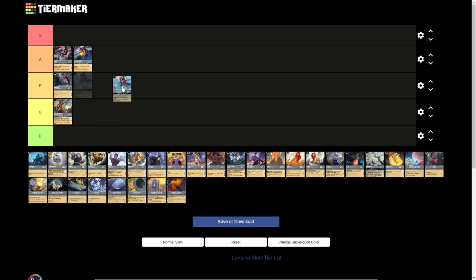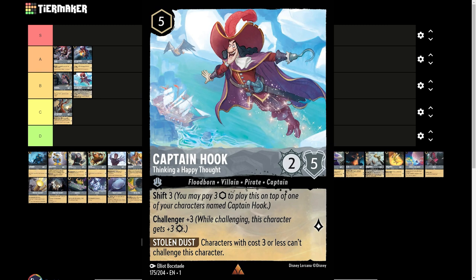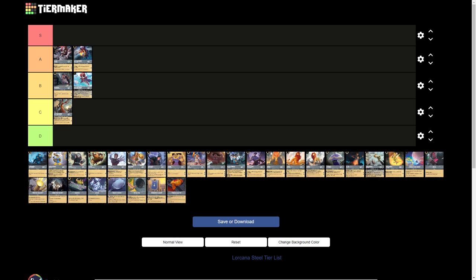Captain Hook, 5-drop, uninkable — Captain Hook Thinking Happy Thoughts. This is a 2 strength, 5 willpower character, 1 lore generation with Shift 3, which is incredible. You can generally play him on 3 and sing with him off of Captain Hook. I honestly believe there should be at least 2 of these in Song decks, simply because you can shift him on 3 and play a Grab Your Swords on turn 3 — an incredible opportunity. He has Challenger 3, and an ability where characters with cost 3 or less cannot challenge him, so he'll stick around a while. I can't understate how strong this card is when played correctly. Do not sleep on this card. I honestly think it's an A tier card and is very underrepresented.